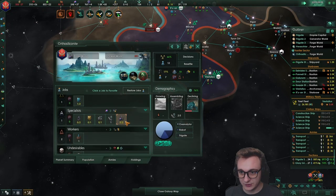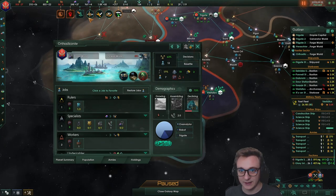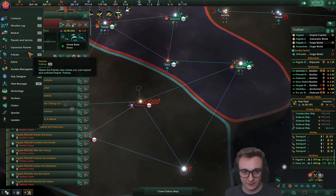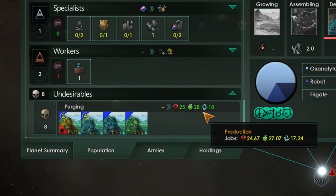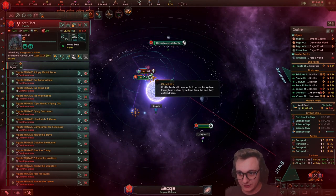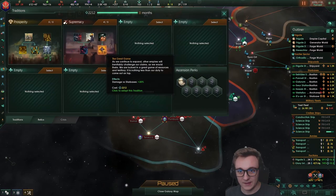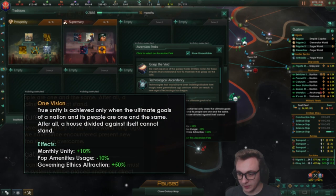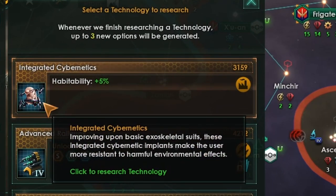While we purge the hell out of this — we're not going to take this planet because it's only size 14 and an ocean world. We're going to save our precious pops. We get unity, food, and minerals for purging. They're going around — yeah, we should try and take them out. I'm very glad they're using destroyers; we're actually good against them, but they're going to lose. And supremacy is finished. We're going to grab one vision — more unity, less amenity usage is great for pops.